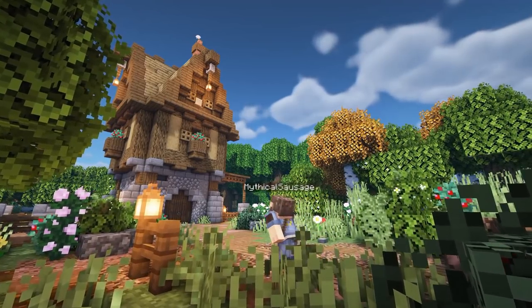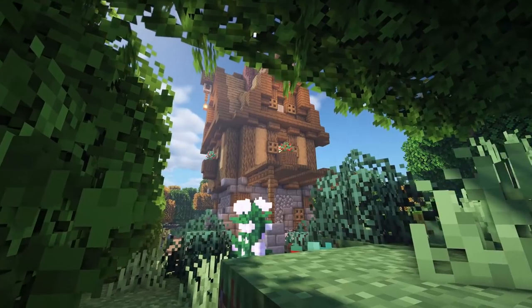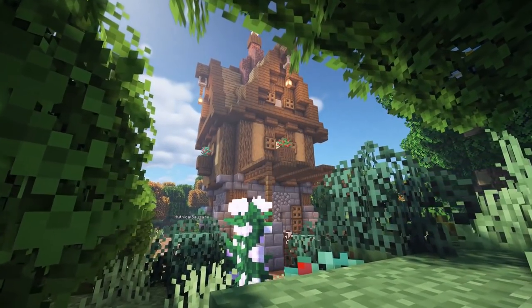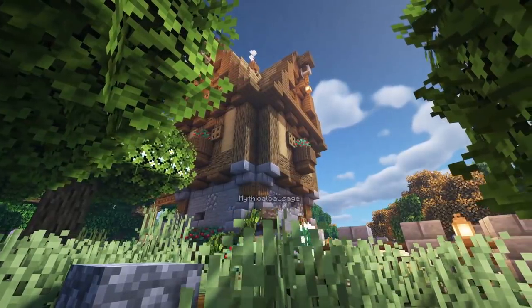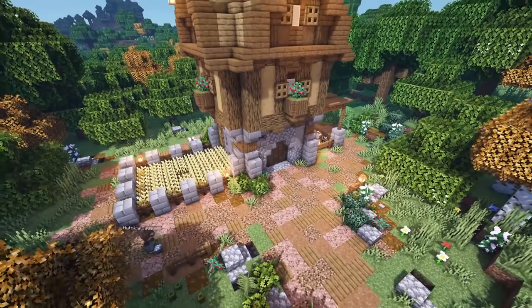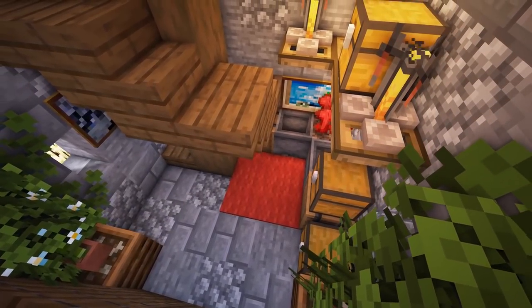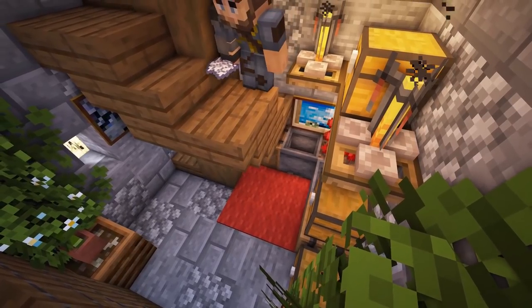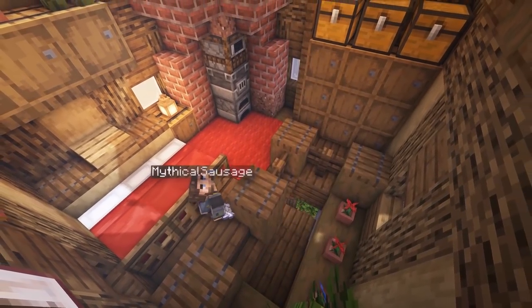Welcome back to another Minecraft video, this is Mythical Sausage. We're back doing another tutorial, and this time we're going to be doing an awesome Minecraft medieval starter house. This starter house has really everything you need if you want to be starting out in a new area in your Minecraft survival worlds — we've got a small crop field, animal pens, storage, a sleeping area, and even a cooking area inside.